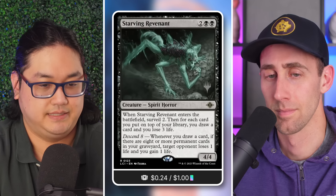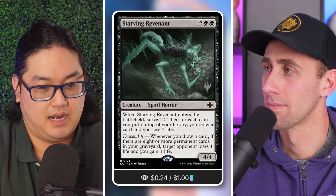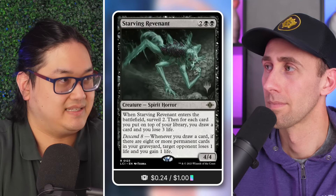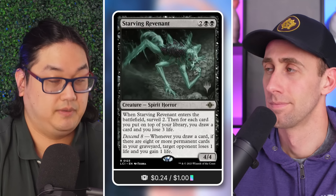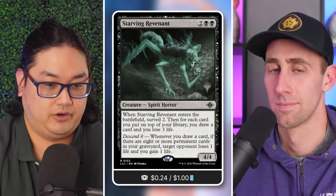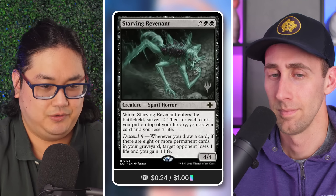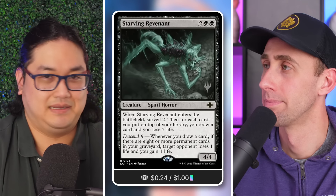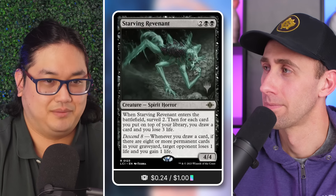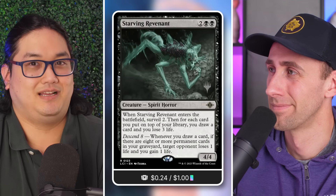The real important ability is descend eight: whenever you draw a card, if there are eight or more permanent cards in your graveyard, target opponent loses one life and you gain one life. Descend eight is easy to hit here because you're cycling a lot of permanent cards. Basically every time you draw a card or cycle, you drain somebody for one.